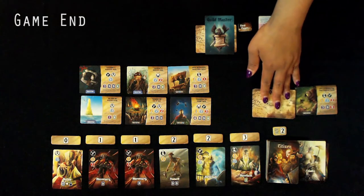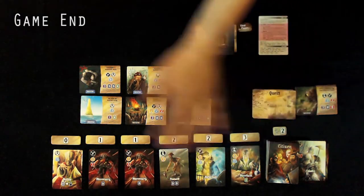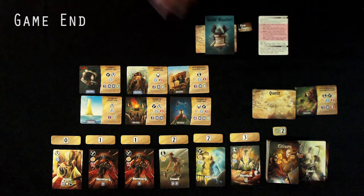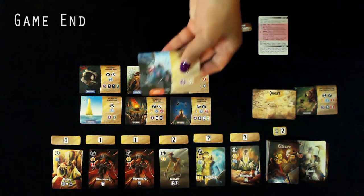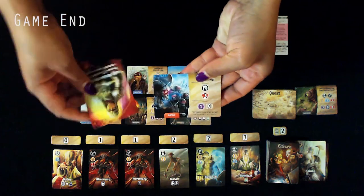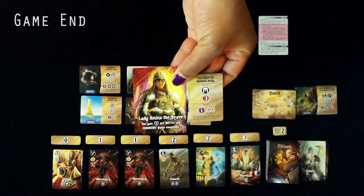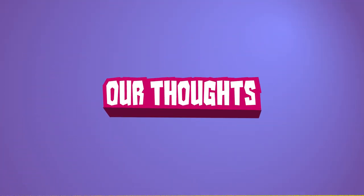The end of the game is triggered when a player completes five quests. Players continue in turn order until it reaches the first player, ensuring equal turns. You then count all victory points from completed quests plus bonus points from your Guild Master Card — the player with the most points wins.